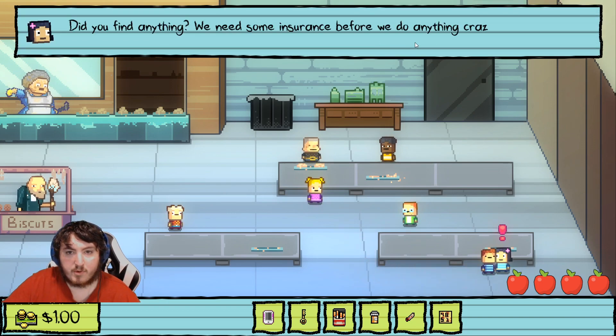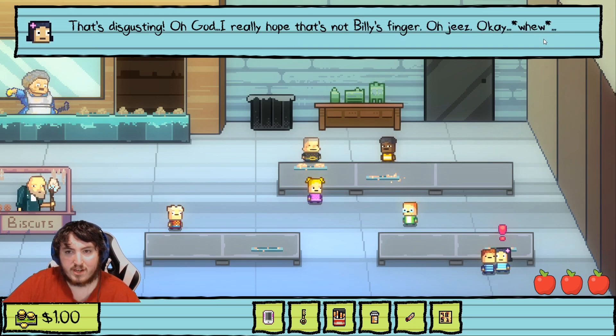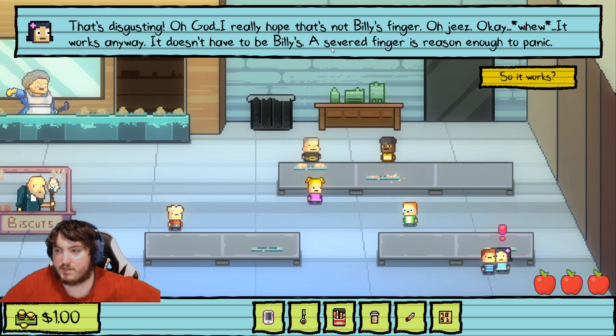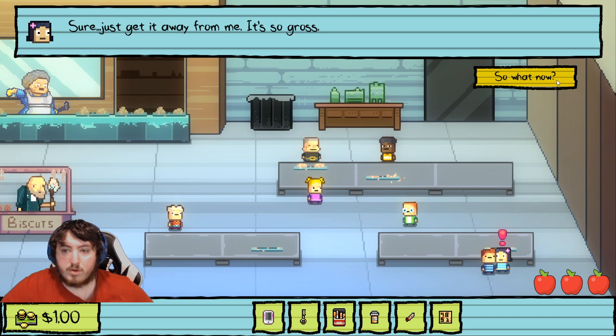'Did you find anything? We need some insurance before we do anything crazy.' 'That's disgusting — oh god, I really hope that's not Billy's finger.' It works anyway — it doesn't have to be Billy's, the severed finger is reason enough to panic, so it works. Oh god, I'm so paranoid I'm gonna mess this up. 'Sure, just get it away from me, it's so gross.'